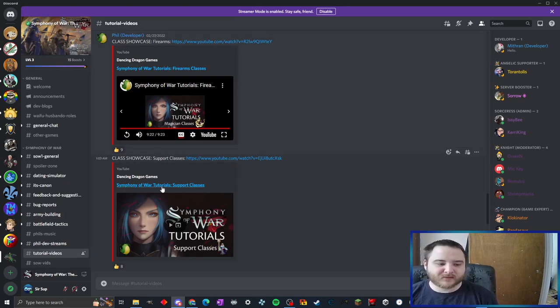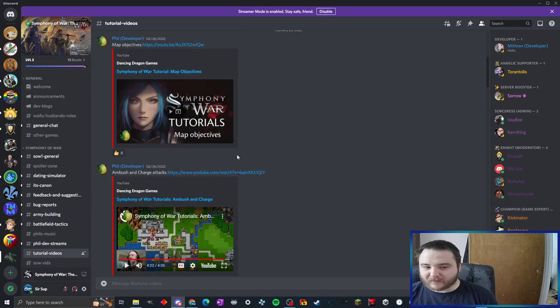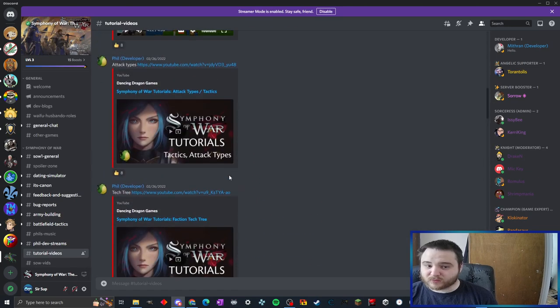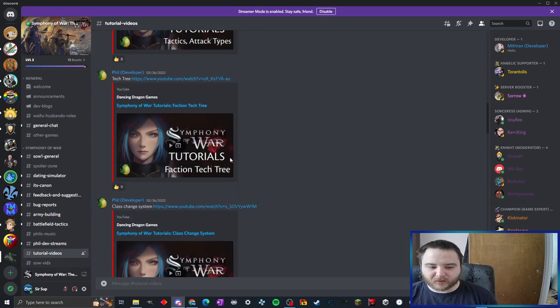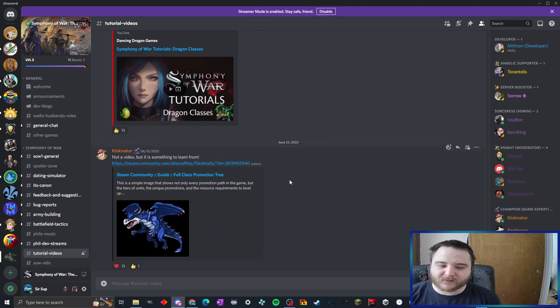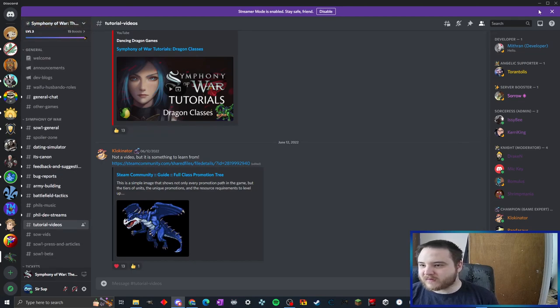Don't hesitate to join their Discord - the developers are really helpful and answer pretty fast. They have tutorial videos there; I watched the ones on ambush, fire arms, and the bond system. There is not much in the way of bugs - I only saw one and it was on the last chapter, and it will be fixed in the next version. Anything I mention could change in the future.